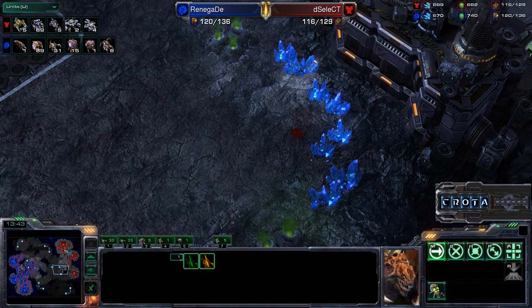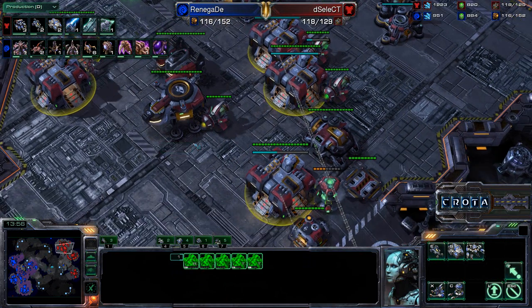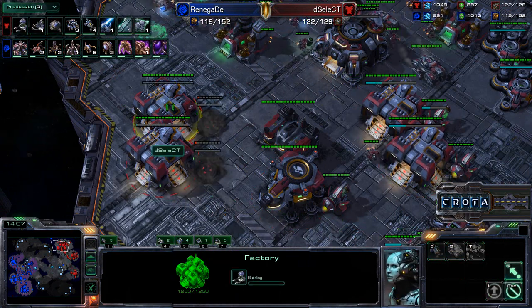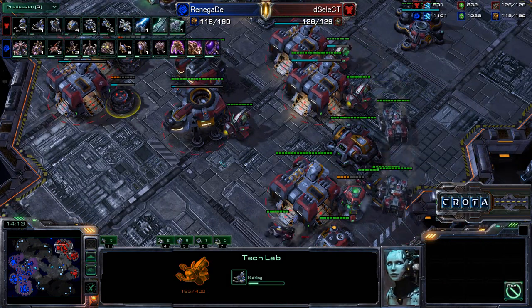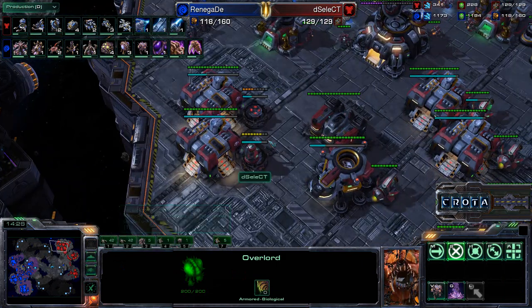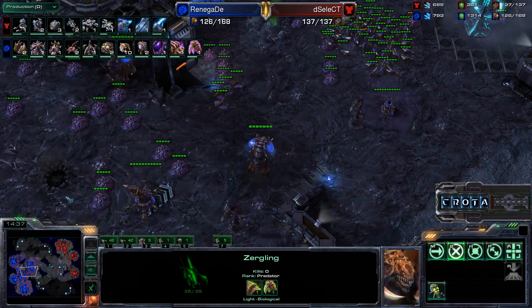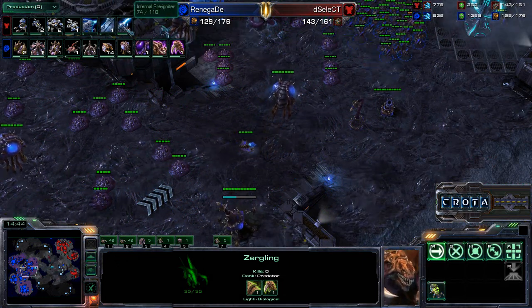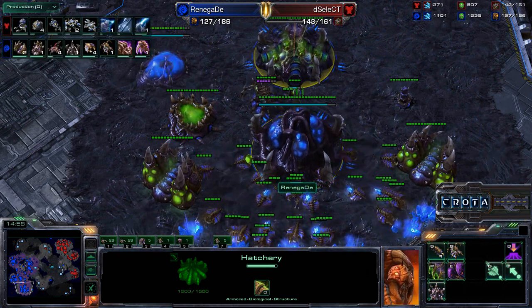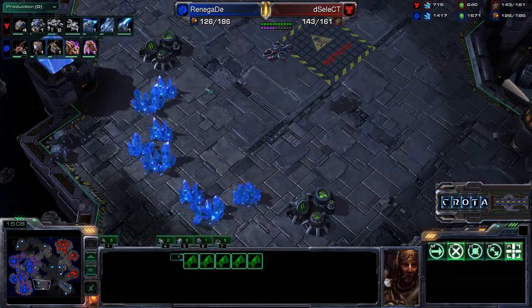Harvester count: 88 drones versus 68 SCVs, with five Mules in play to help out. Select is going into a mass rack strategy with five factories — one with a reactor — able to train Siege Tanks and quad Hellions. He's adding another reactor and a tech lab: three tech labs, two reactors — a whole bunch of production buildings to retrain and rebuild his army. Upgrades are at 1-1 heading into 2-2 for both sides. Fourteen drones being trained at a time, and Renegade looking absolutely devastating with 88 drones. He should reach the magic 90-drone range and transition into that late-game tech that is so difficult for many Terran players.